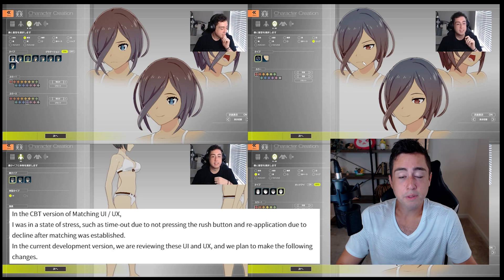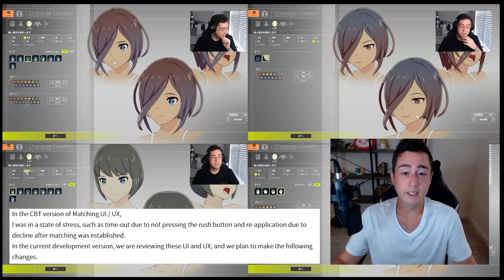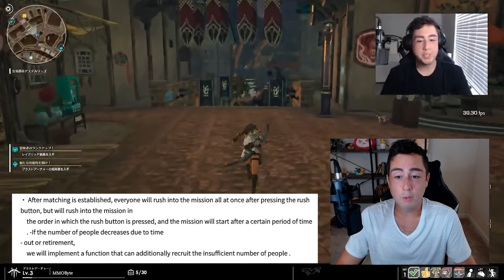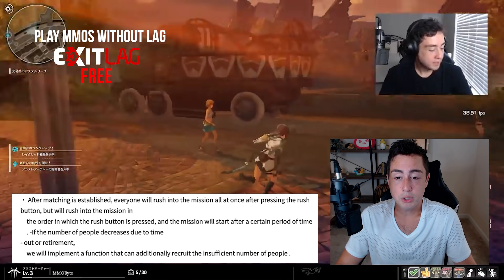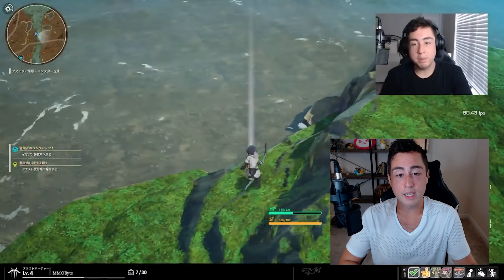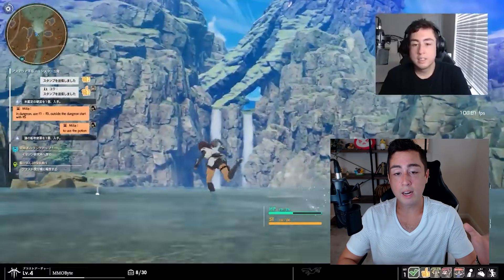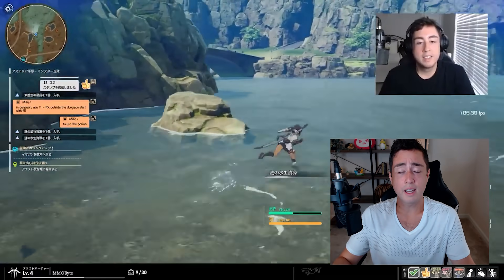About matching specifications: in the closed beta test version, there was stress such as timeouts from not pressing the rush button and reapplication due to decline after matching was established. In the current development version, they're reviewing UI and UX and plan to make changes — everyone will rush into the mission in the order the rush button is pressed, and the mission will start after a certain period of time. If numbers decrease due to timeout or retirement, a function will be implemented to additionally recruit the insufficient number of people. So if four people queue for a dungeon and only three make it in, you can re-queue to fill that fourth slot — similar to how matchmaking already functions in other MMOs.